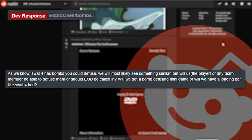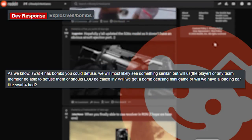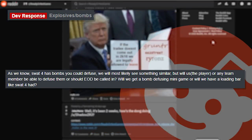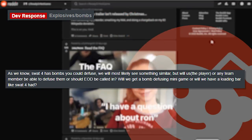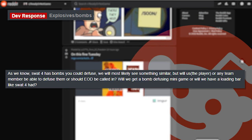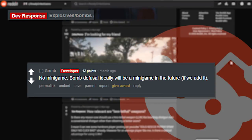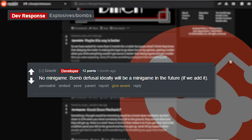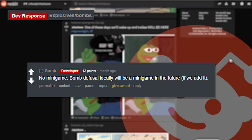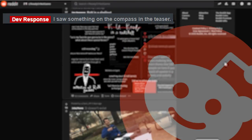Up next: 'Bombs — as we know SWAT 4 has bombs you could defuse. We will most likely see something similar, but should only the player be able to defuse them, or should EOD be called in? Will we get a bomb-defusing minigame or a loading bar like SWAT 4?' The developer replies with 'no minigame — bomb defuser ideally will be a minigame in the future if we add it.' So wait, there's not going to be any bombs?